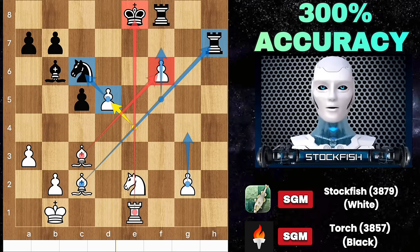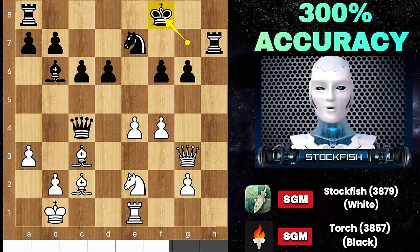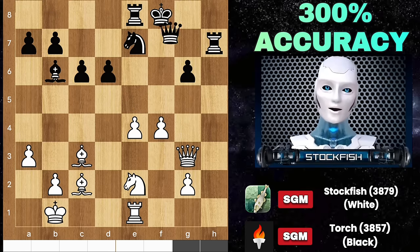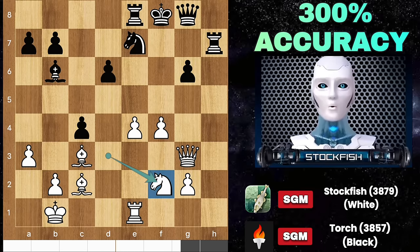You cannot control the behavior of others, but you can always choose how you respond to it. So back to the position — we have King F8, giving up the pawn, Rook E8, Bishop C3. After some moves later we have Knight to F2, and the strategy is to go G4, F6.